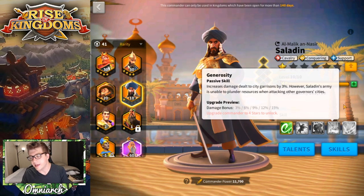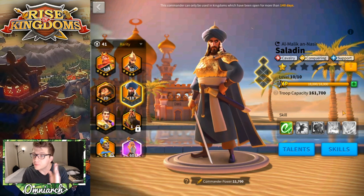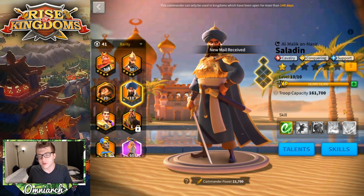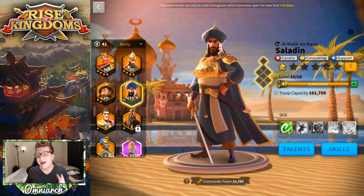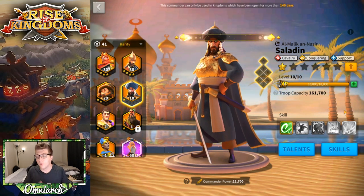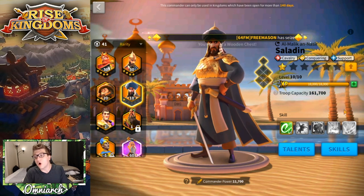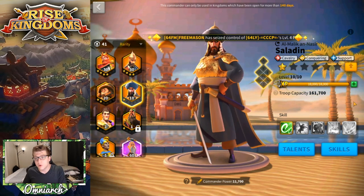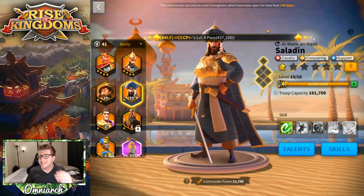Here's the catch: Saladin's fourth skill is for hitting cities, and free-to-play or low spenders aren't going to be hitting cities. That means his fourth skill is essentially useless, so at 5511 he's effectively expertized for your purposes. I actually recommend getting him to 5510 and leaving him there, because if you bring him to four stars you risk points going into that useless last skill and it'll cost a ton to fix. Leave him at 5510 and use him as a secondary commander.